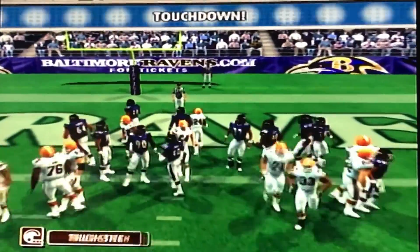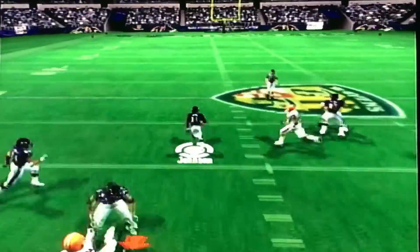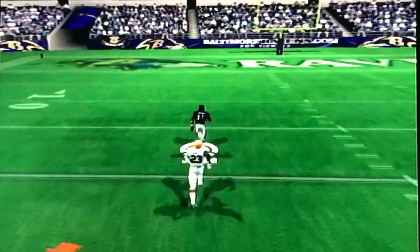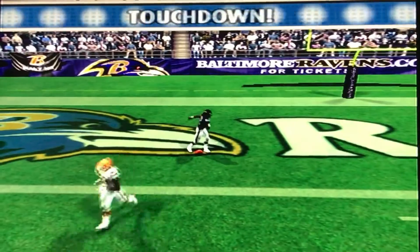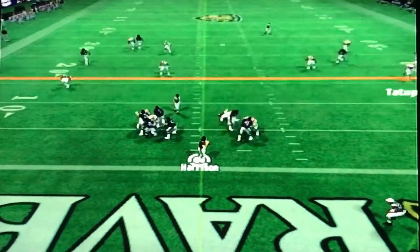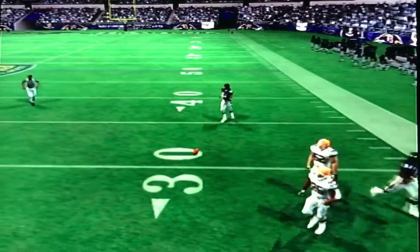Frank Gore gets an easy touchdown. We'll see if we get Michael Vick back anytime soon. Bethel Johnson breaks two tackles and takes it back to the crib against us — unbelievable. There are only two Ravens touchdowns in the game and both are special teams kickoff return touchdowns. I am very disappointed. We should be ashamed of ourselves, special teams unit.